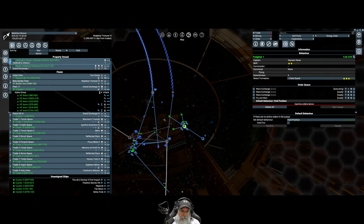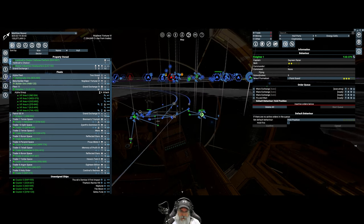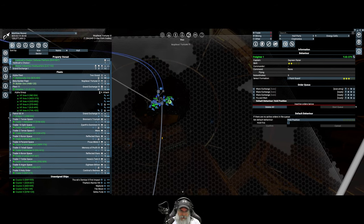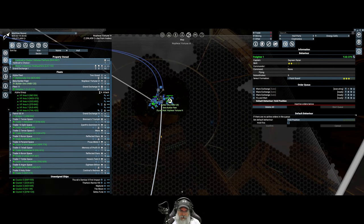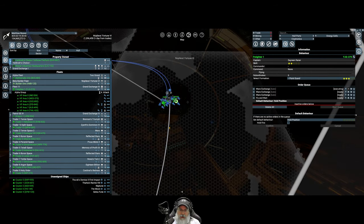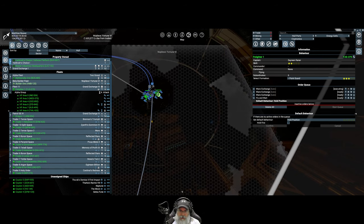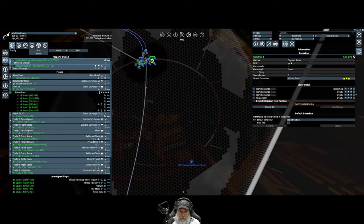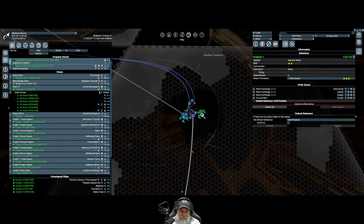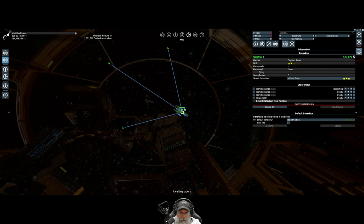In the last episode I said I'd build the trading station below the gates, but that doesn't make sense. We're going to build it on the ecliptic plane, off to the right of the gates. The general plan is to put our trading station here, then our administration building - which lets us own this sector - and then continue building outward as we expand.